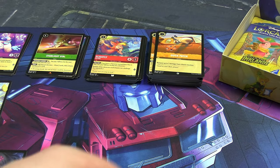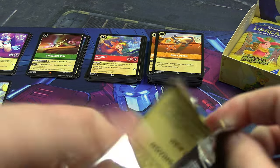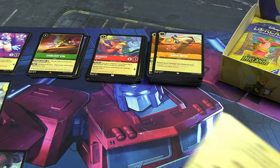One of the Lost Boys from Peter Pan, Starlight Vial. Then a rare: Genie, Supportive Friend — look how many hands he's got! And our foil: Magic Carpet — fittingly, one of the first cards we opened in this video was Magic Carpet, so it's all come full circle.